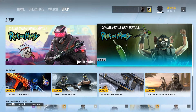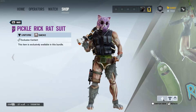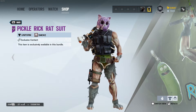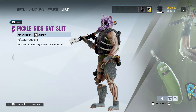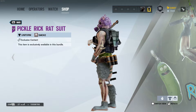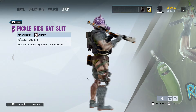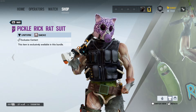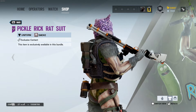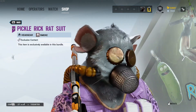Now we move on to the Smoke Pickle Rick bundle. We have this outfit and I am a huge fan — I think this looks awesome. It's like a rat suit — it actually is the rat suit. You can see the bones and the flesh, still got some fur and stuff like that. I actually really like this, and it looks even cooler with the pink head skin.